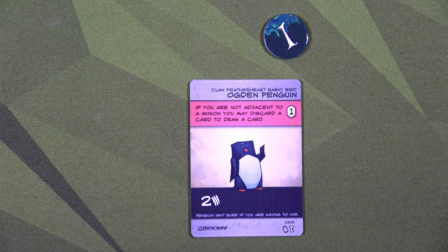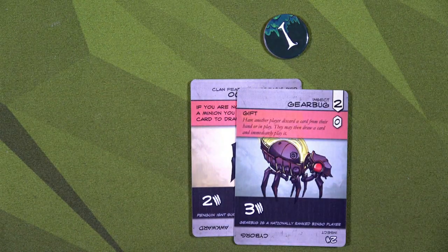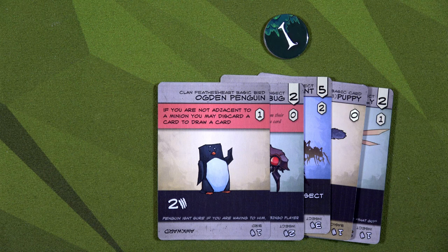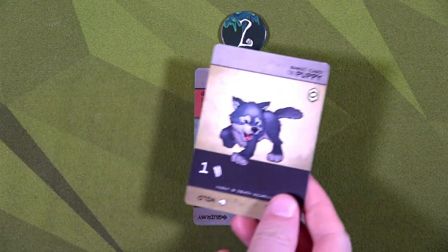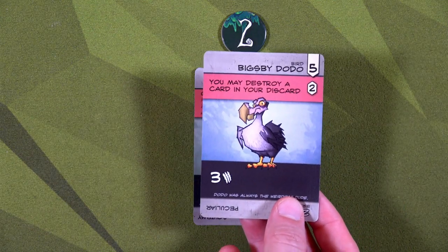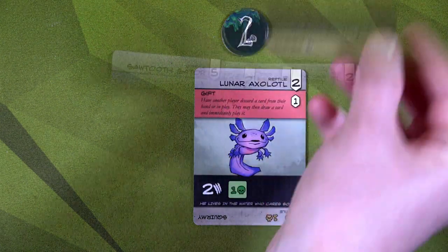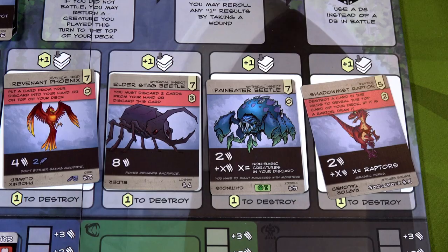Luna plays her penguin — not adjacent to a minion, so she discards her kitten and draws the gear bug. That allows Veil to discard a puppy and draw another card, getting a Spitter Lizard. We have a Death Head Ant, a puppy, and a Dragonfly. I really want to get that mythical insect but we're only getting four charm — insects probably don't have the best charm. For Veil, he plays the Lunar Ox Total as a gift, having Luna discard her puppy and draw a Bigsby Dodo — which lets her immediately destroy a card in her discard pile, saying goodbye to that kit.